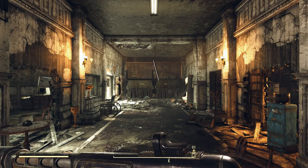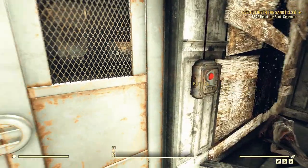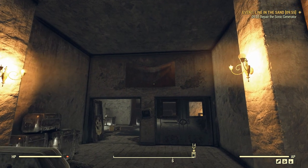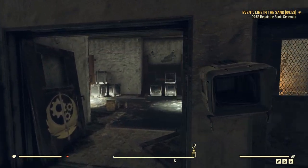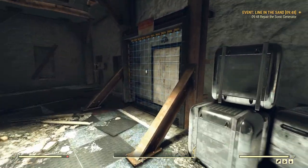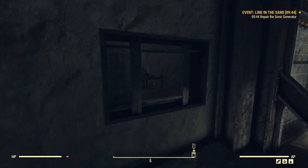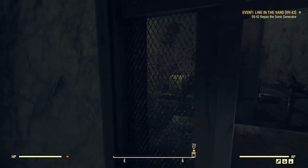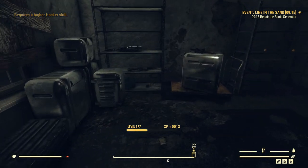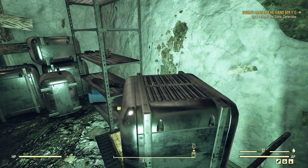Next location is Fort Defiance, where a Wendigo is apparently lurking, but we don't need to worry about him. Go to a particular floor of the building — you'll notice a Tinkerer's workbench and a weapons bench, and then there's a boarded-up elevator. Get yourself inside that area, walk directly forward, and you'll find the submachine gun on a crate.